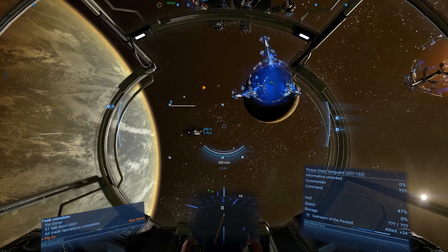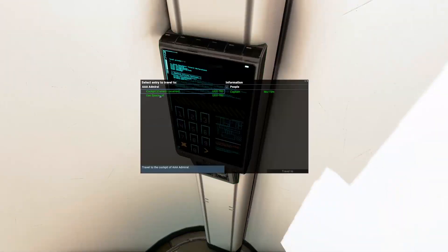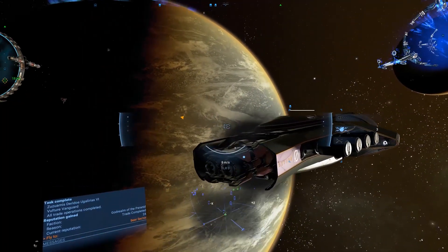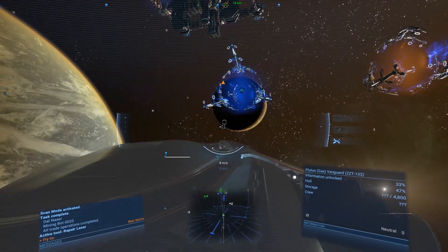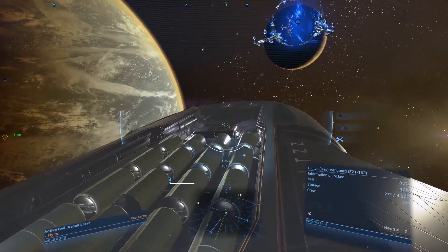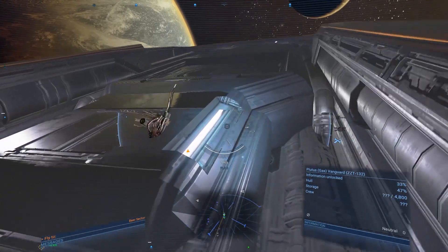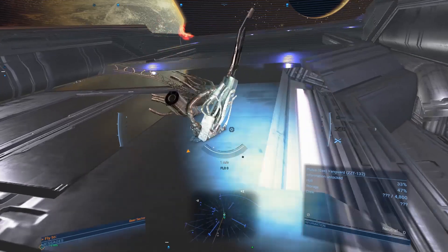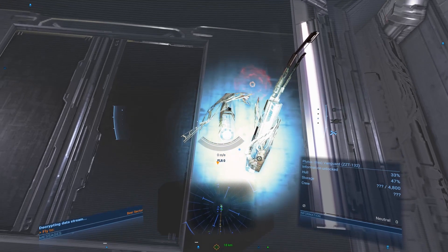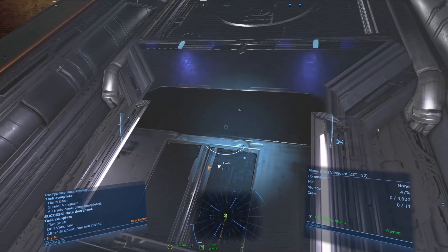Once the ship is abandoned, it's time to claim it. You can do this operation by yourself. To do so, get in a space suit, fly close to it, and use scan mode. Now search for the data leak that is emitting a huge radio noise. Usually it's near the entrance with a red dot on top. Once found, get close enough to it in order to receive a decryption data stream message. Hold your focus on it until the success message appears. That's all for this method.